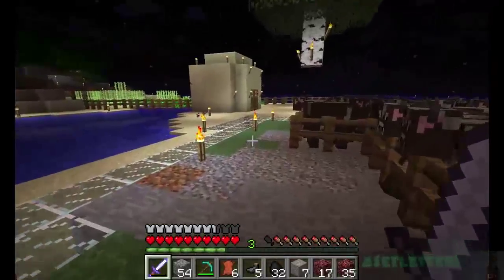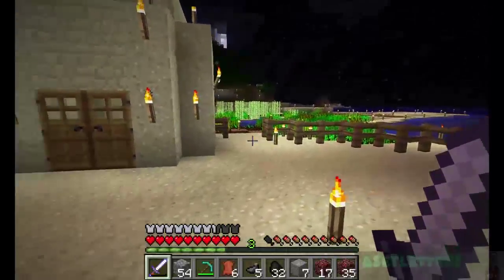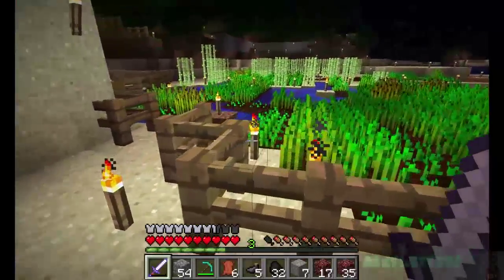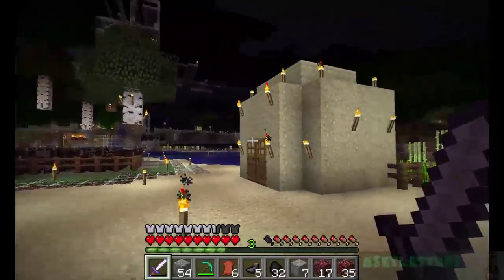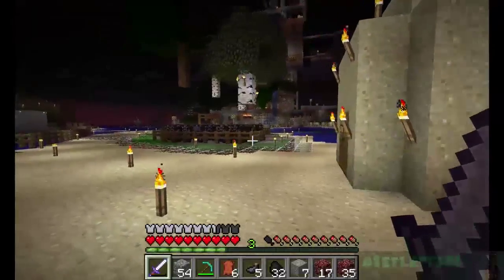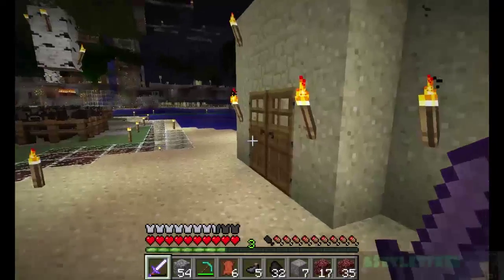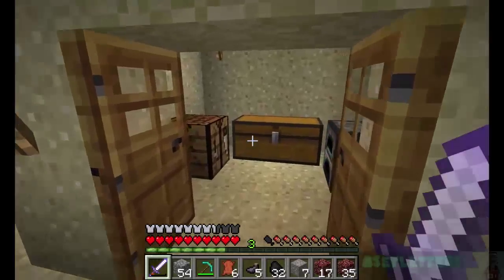I can't even jump over a fence. Alright, so yeah, I started a few random projects. One — I moved the wheat garden from beside my house over there, just over here, because it only makes sense with the cows and everything. You always want to feed them so you can always get more meat.